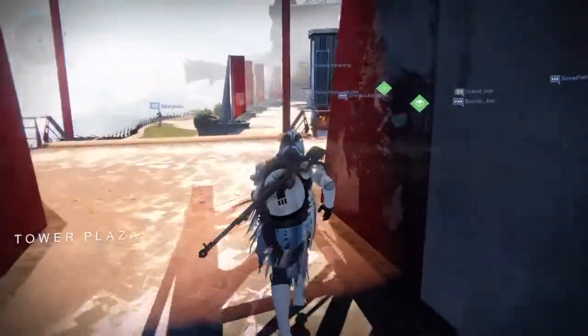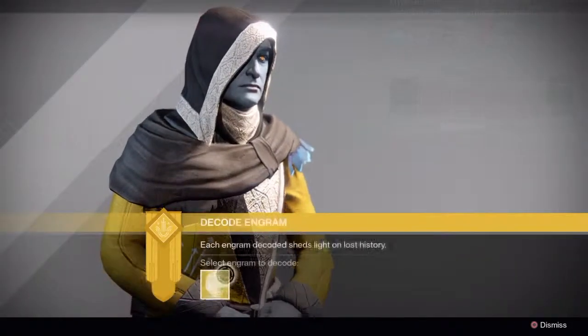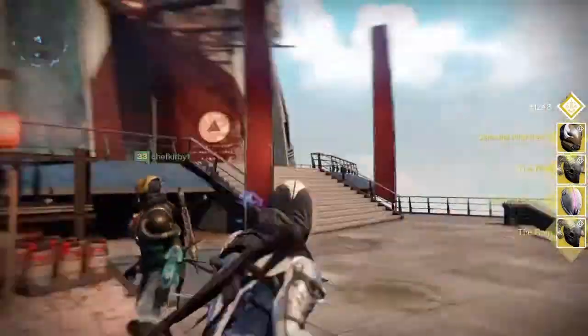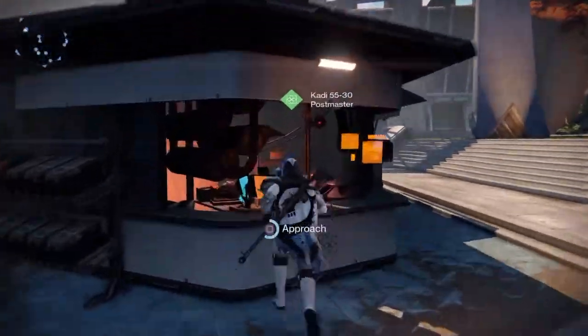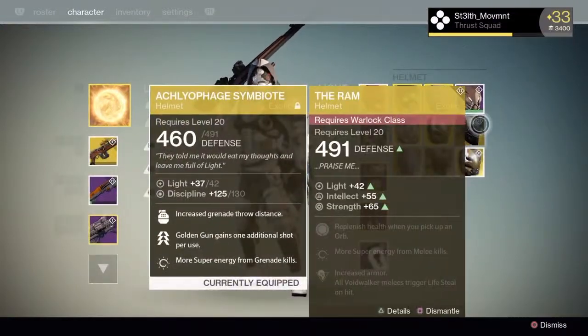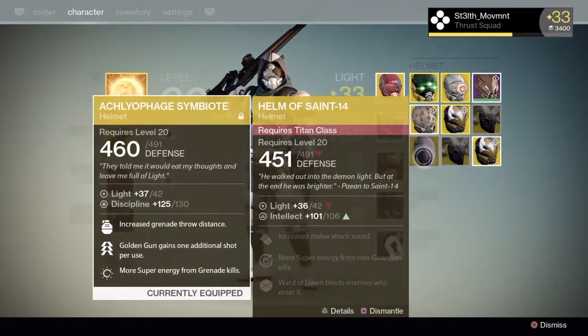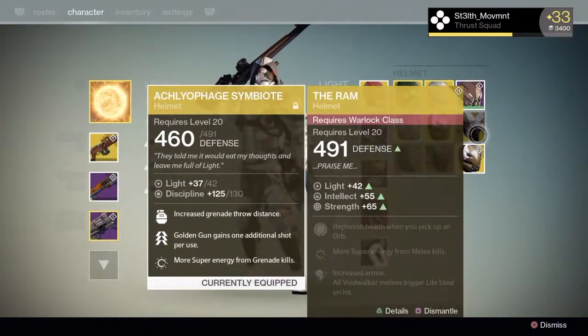Let's see if it's gonna be the Ram... I got the Ram — I got two of them! Two Rams from the same session. Now I just gotta figure out which one is better. Let's look at the stats — intellect and strength. Okay, clearly found a winner.